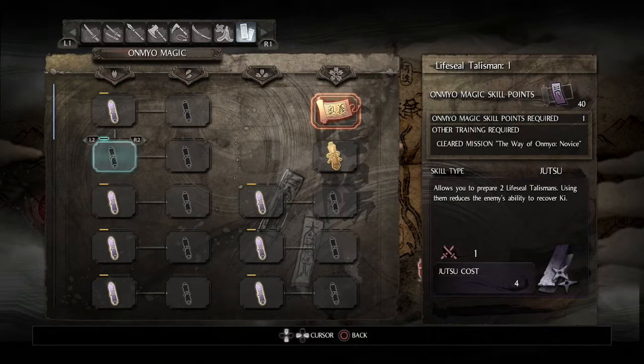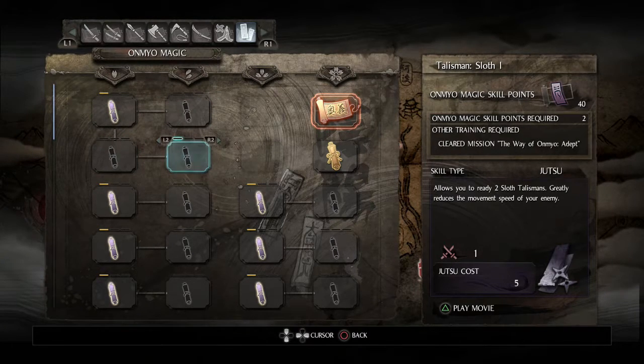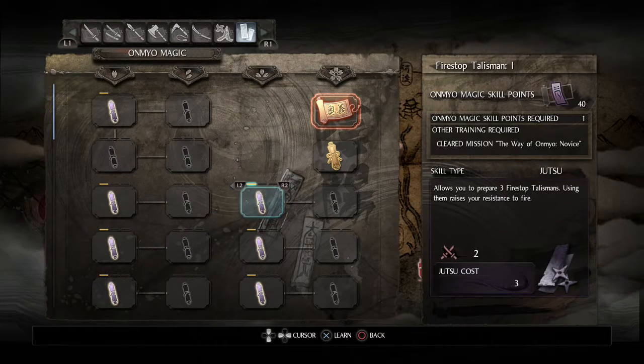I wonder if sloth talismans were nerfed at all. I feel like they were, but they were still really good - and probably needing another nerf or two. They just straight up cut the enemy's movement speed in half and last for a surprisingly long amount of time. If you're having trouble with an enemy, this is the best way to just completely neuter them.